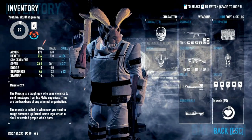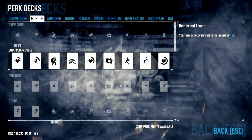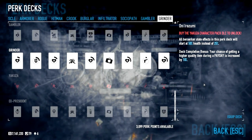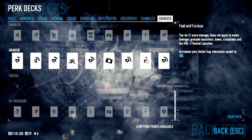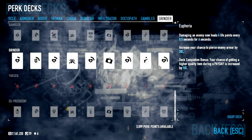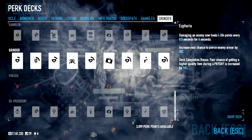The Perk deck you're going to choose is Grindr. Grindr is basically the overpowered way to do this. We both used Grindr and it was practically extremely easy. It made the run go way too smoothly compared to our previous attempt.